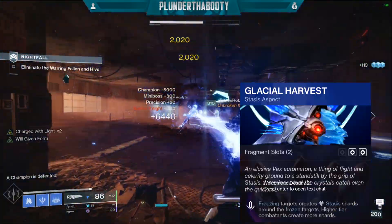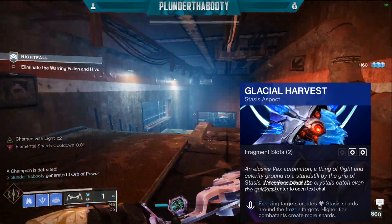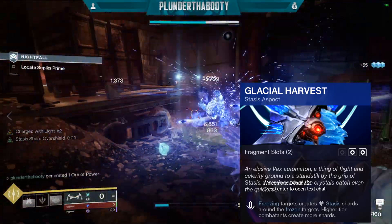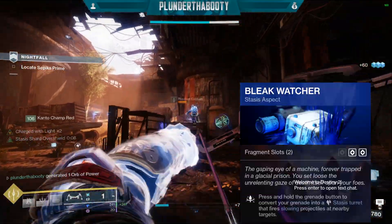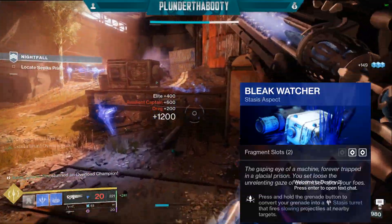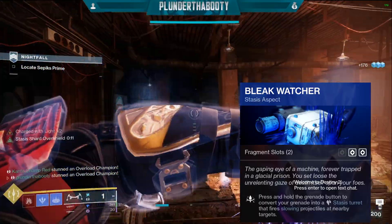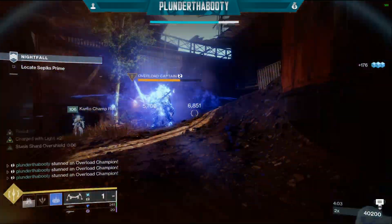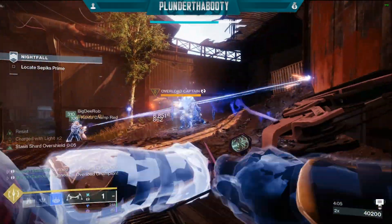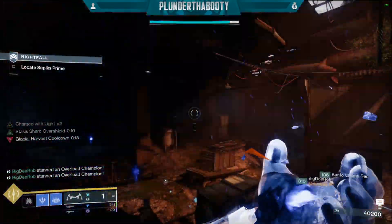Our first aspect is Glacial Harvest: freezing targets creates stasis shards around the frozen targets, and higher tier combatants create more shards — so all you literally have to do is freeze targets. Our second aspect is Bleak Watcher: press and hold the grenade button to convert your grenade into a stasis turret that fires slowing projectiles at nearby targets. This is all the stasis turrets you see everywhere. Bleak Watcher has two fragment slots and Glacial Harvest has two fragment slots as well, so you can have four total fragments.